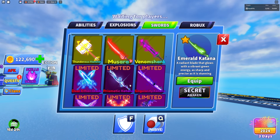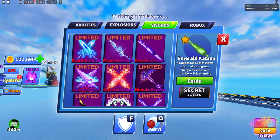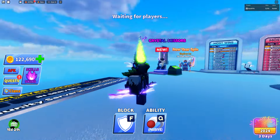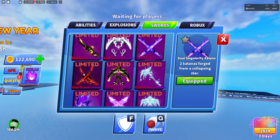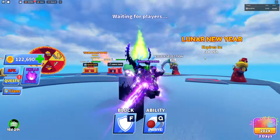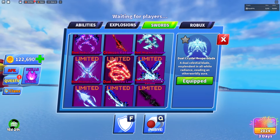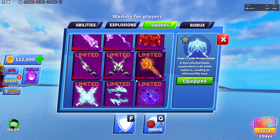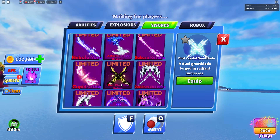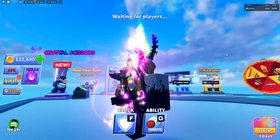Now we're getting into the limited time ones. I'm not gonna show you guys all of these, but I'll show some of my favorites. I really love all the purple and green ones — I've never really rocked them but apparently they're really cool. We also have a lot of limited time items you can get by buying Robux and spending it on the game. One of my favorites has to be the cupid bulb — it sounds cool and has these cool particle effects, like hearts.